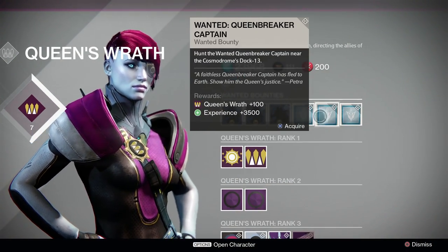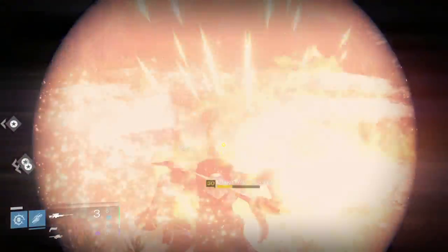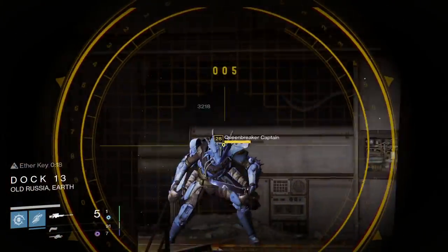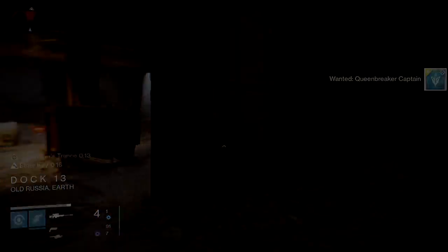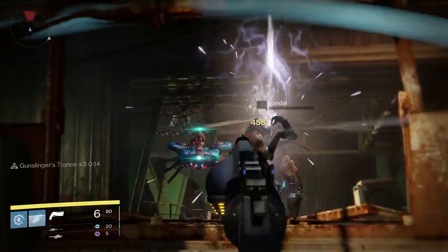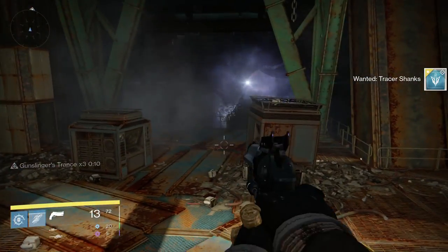For Queen's Bounties this week, this should be a pretty quick and easy run. First, go to Earth patrol, head to the left, and wait in the Mothyards for Gray, the wolf assassin, to show up. Once he's dead, start heading to the Divide. On the way there you should encounter the Queenbreaker Captain. Continuing into the Breach will lead you to the Tracer Shanks, which are easy to take out since they're just shanks.